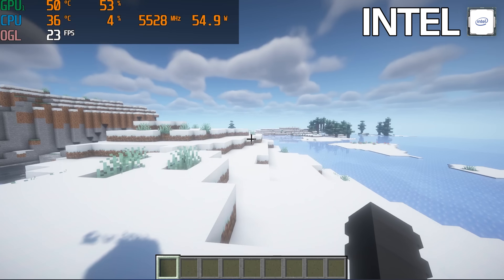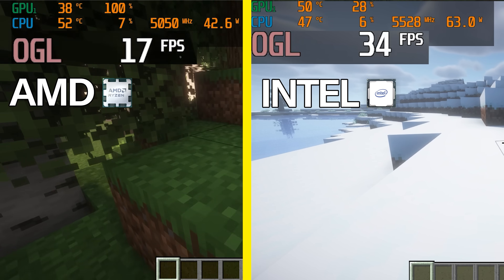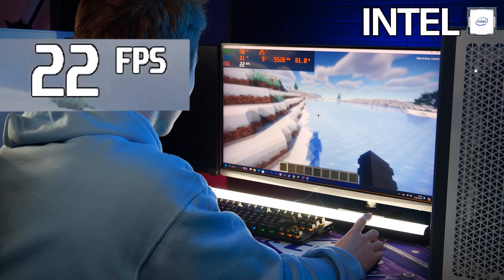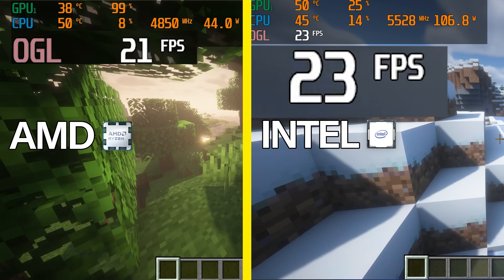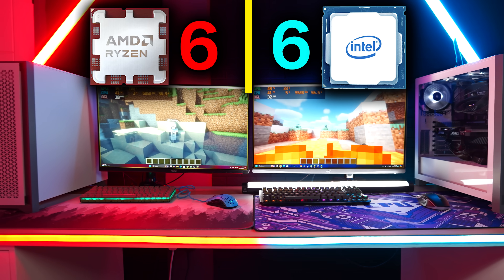Then the unexpected happened — now Intel is beating AMD in shaders, but only by about three frames. Both Intel and AMD get a point for this round for winning one each.